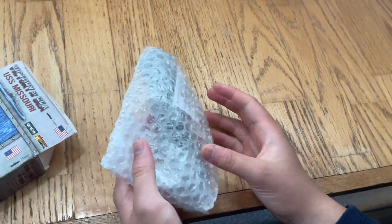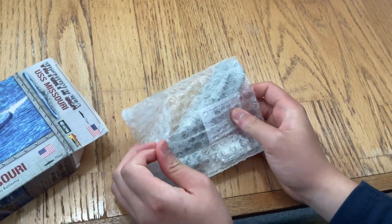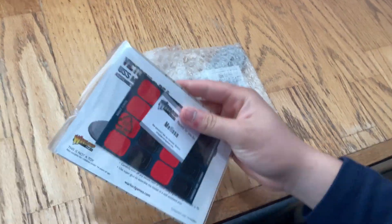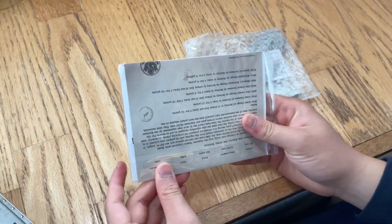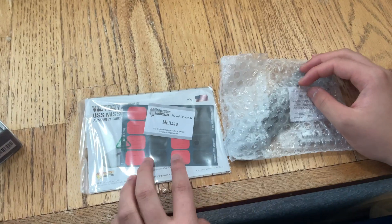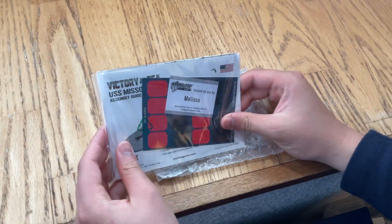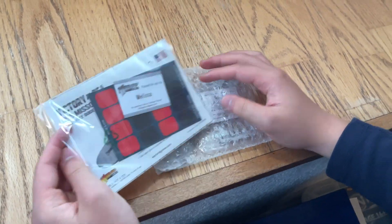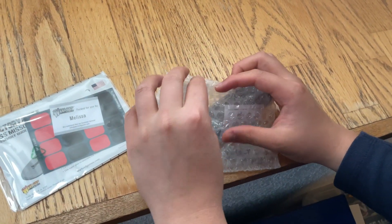Okay, bubble wrap here. It's part of the ship, and then sliders and an upgrade card. The ship card is over here, which we'll get to later. Looks like this one was packed by Melissa — thank you for packing this so wonderfully for us.